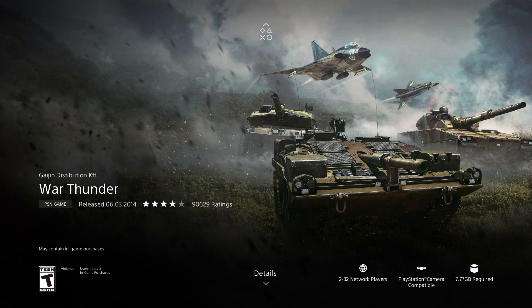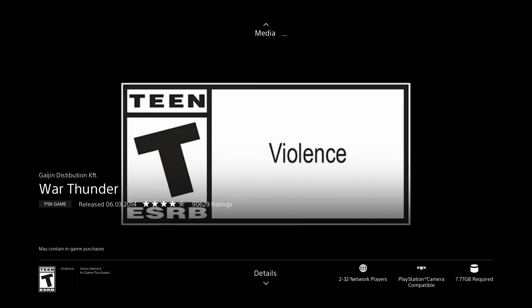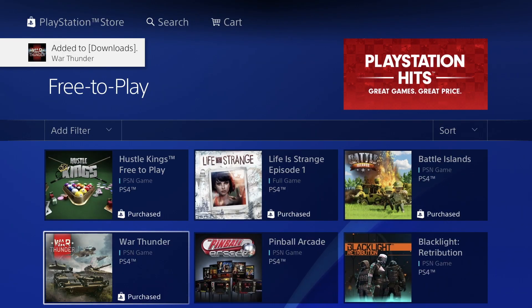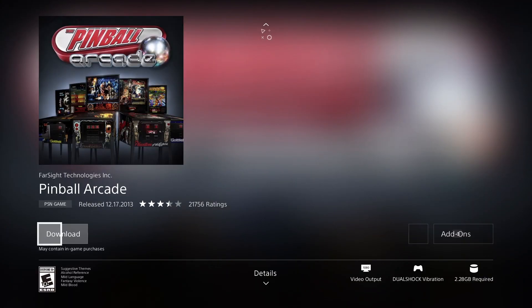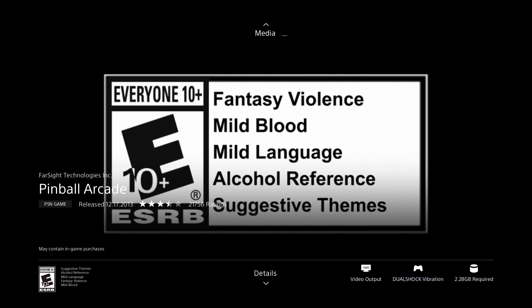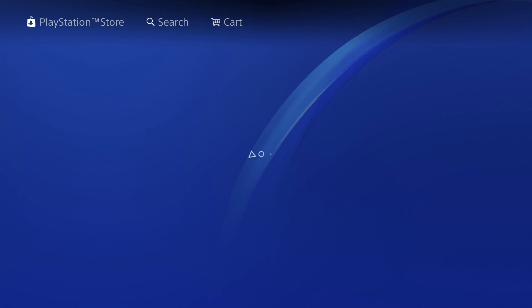Then there's this one — significantly larger — looking at 7.77 gigs. We're going to download it; this will take quite a bit longer, but as long as we see the download screen we can go back and continue with anything else. Let's go into this game — looking at 2.28 gigs — press Download and we should be good to go.